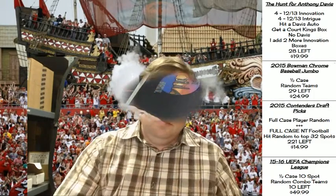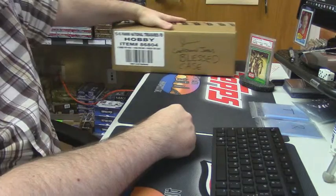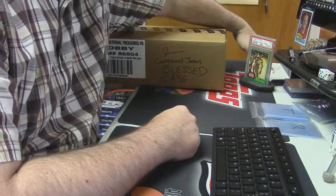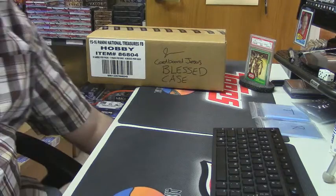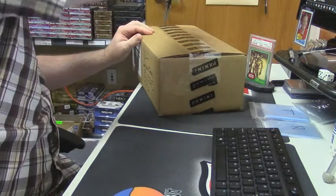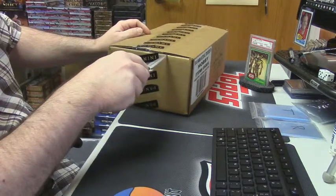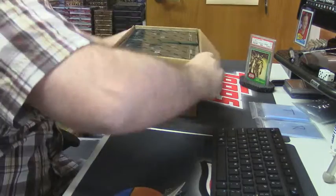Hey everybody, Cardboard Jesus with you. It is time for the inaugural box at Rip City Cards 2015 National Church Football. Come this way — here is our case, it was chosen earlier and blessed by myself. Let's open her up and take a look, make sure there's actual boxes in here. Hey, there are actual boxes!